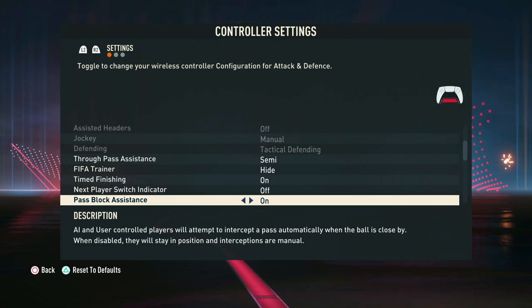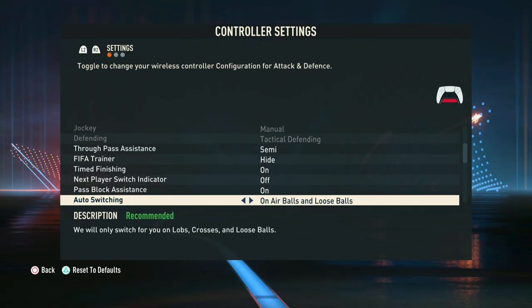Pass block assistance is where the AI will try to intercept the ball and if it thinks it can do so effectively, it will. We definitely like this — it's a big part of the game that you want to exploit, so we recommend having this setting turned on.